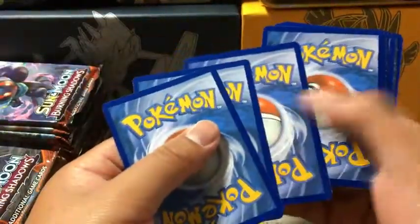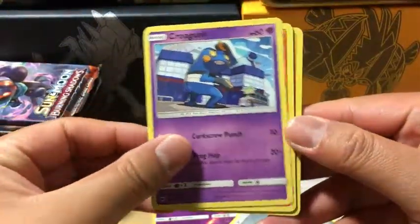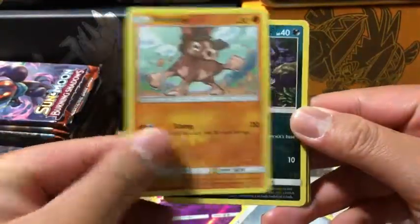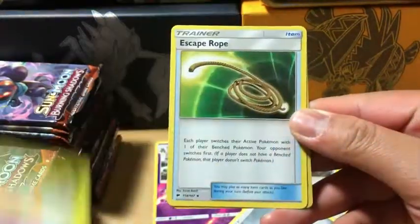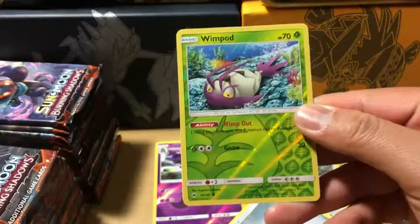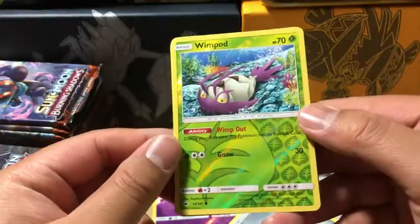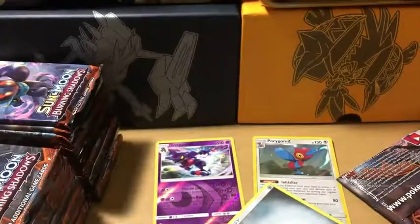Next one — Metal energy. We got Krogunk, Pansir, Magikarp, Mudbray, Alolan Rattata, Acerola, Gloom, Escape Rope, Wimpod which is a reverse holo, and the rare in the pack is a Beware non-holo rare.